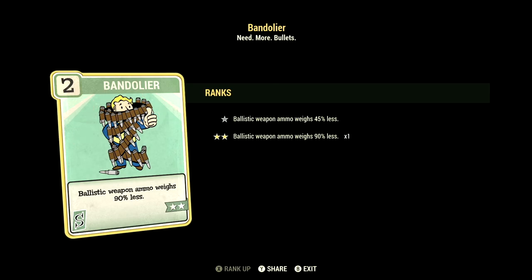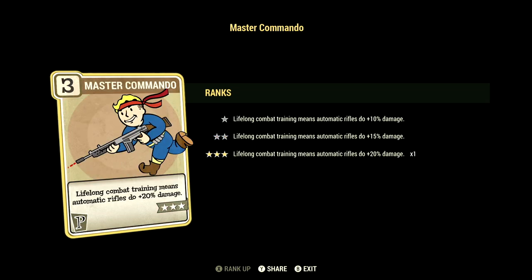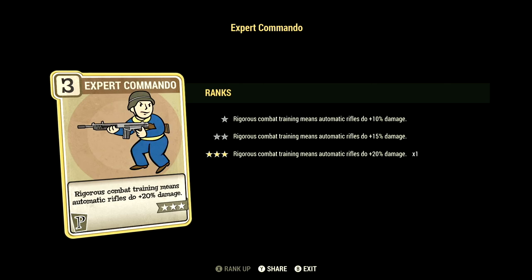Starting off in Strength we have four. This lets us have Bandolier maxed out — ballistic weapon ammo weighs 90% less, which works fantastic with railway spikes. We also have Blocker at two stars: take 30% less damage from melee attacks. Over in Perception we have 15, which lets us have all the commando cards maxed out for maximum damage.